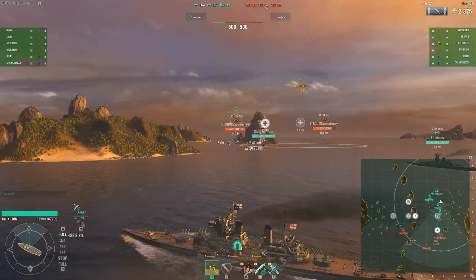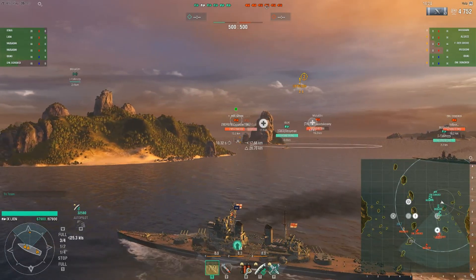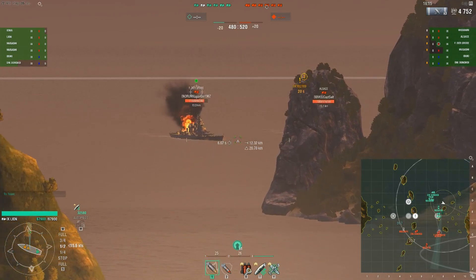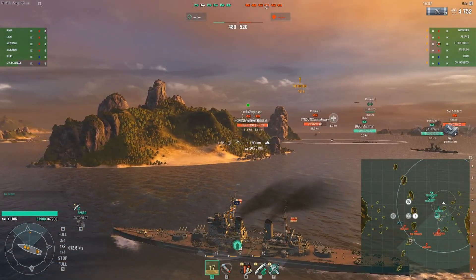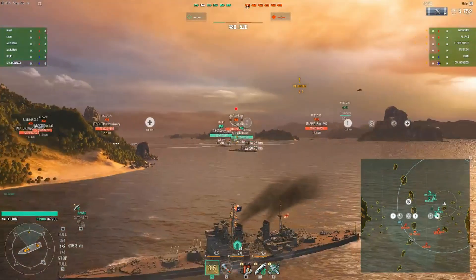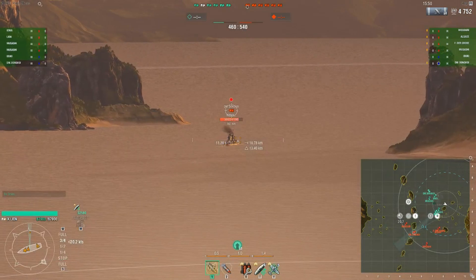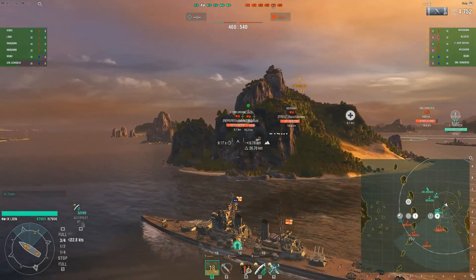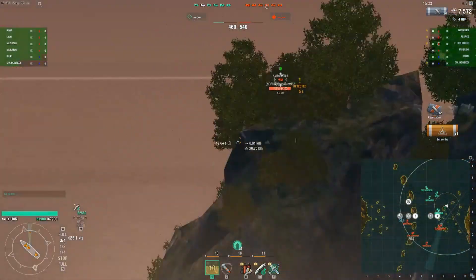That gives an indication that the red team's cruisers either don't want to expose themselves or aren't on this part of the map. The enemy Frederick the Great is moving towards the heal with an Alsace right next to him giving some cover. The green team is entirely on the eastern side of the map, whereas the red team is more spread out. Frankenstein is slowing down and taking cover behind an island, then accelerating to try a flanking shot on the Frederick the Great and the Alsace — somewhat dangerous if they're looking his way.